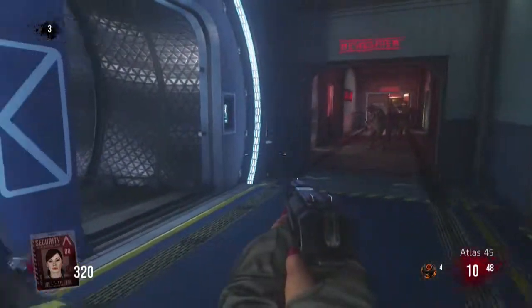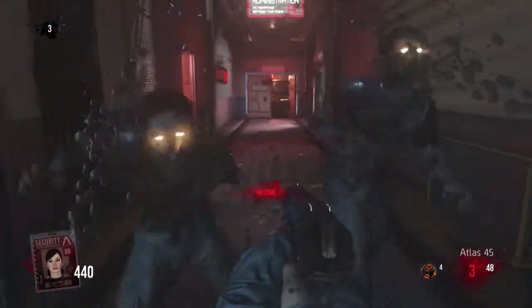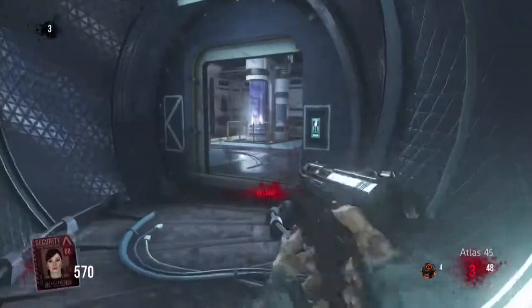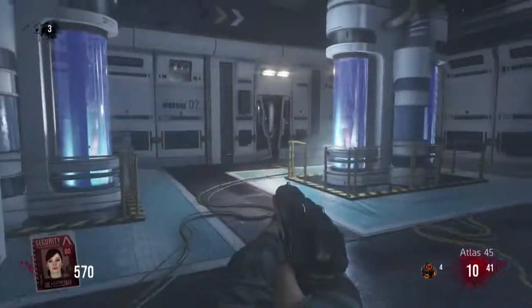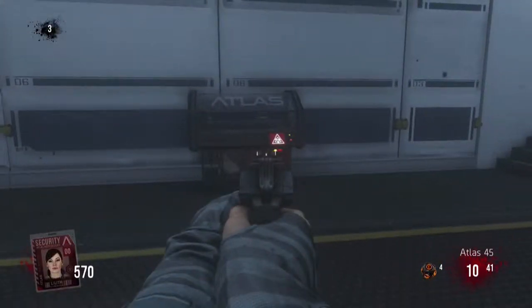The next location is going to be just at the bottom of the exo reload perk. As soon as you go into that room, go to the right and it's going to be right there on your left-hand side.